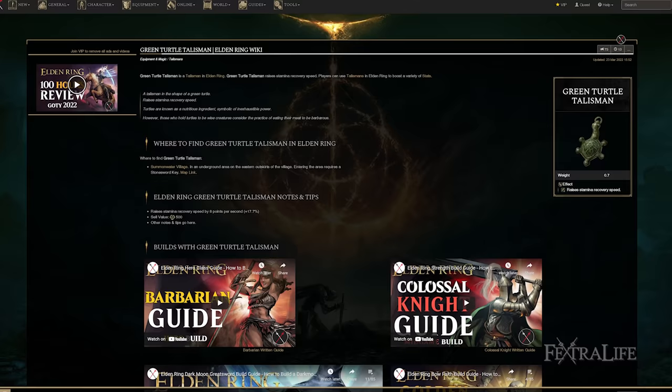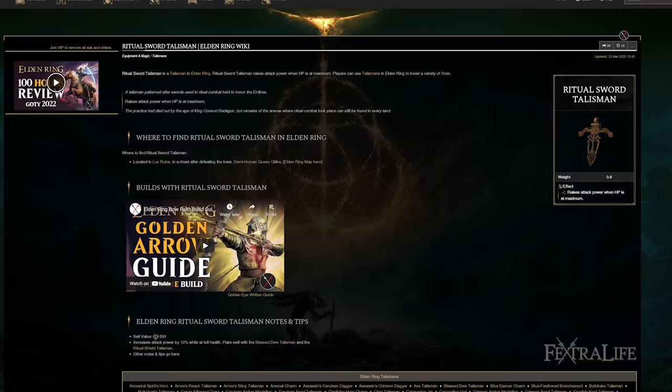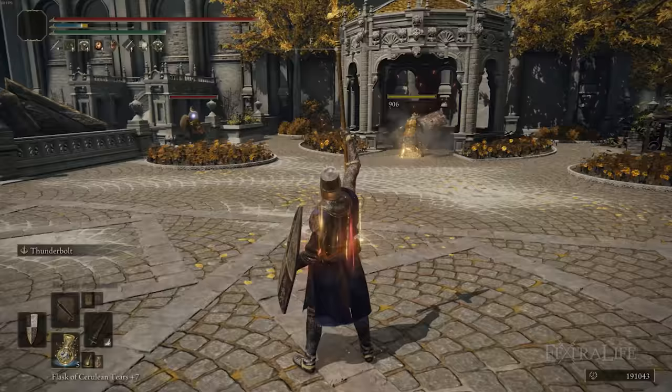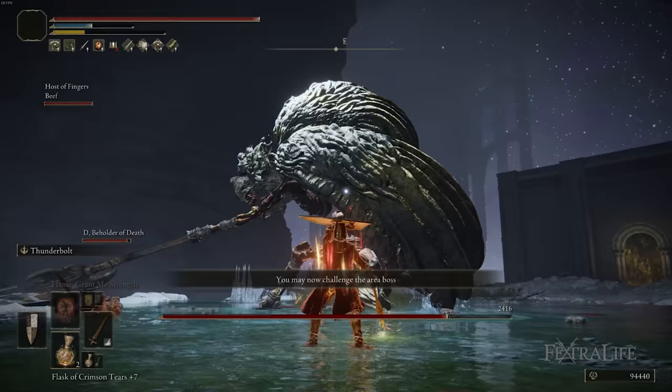The Green Turtle Talisman is there to help you regenerate stamina more quickly. You need to regenerate stamina quickly with this build because you do block, and that eats away a lot of stamina — and you don't have a lot of Endurance, so you don't have a huge stamina pool. Depending on the fight, though, you could swap this out for the Ritual Sword Talisman if you plan to play predominantly at range using Thunderbolt. This gives you 10% extra damage when you're at full health, which is good if you're co-oping or in a scenario where you can stay at range from the boss.